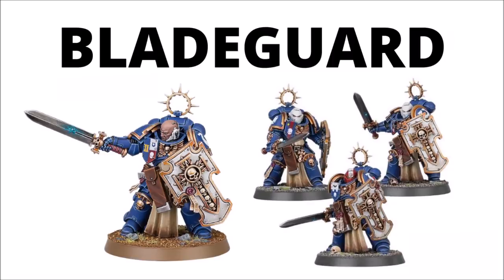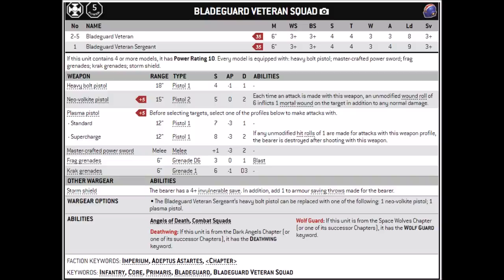Bladeguard Veterans are of course an elites choice for Codex Space Marines, 35 points per model, which gets you a fairly boosted Primaris stat line: 6 inch movement, weapon skill and ballistic skill 3+, strength and toughness 4, a mighty 3 wounds and 3 attacks, leadership 8 and a 3+ save, further augmented by a storm shield, meaning effectively they're always going to be a 2+ armor save and a 4+ invul. Every model is equipped with a storm shield, heavy bolt pistol, mastercrafted power sword and frag and crack grenades.